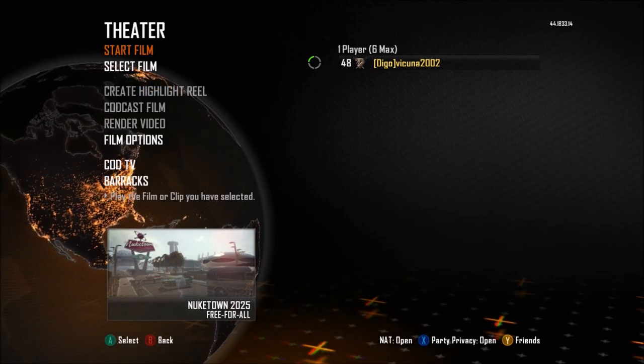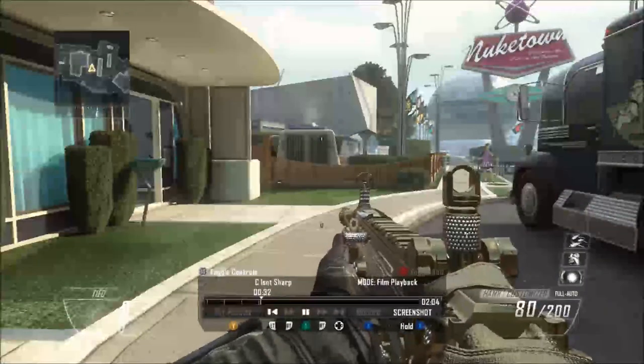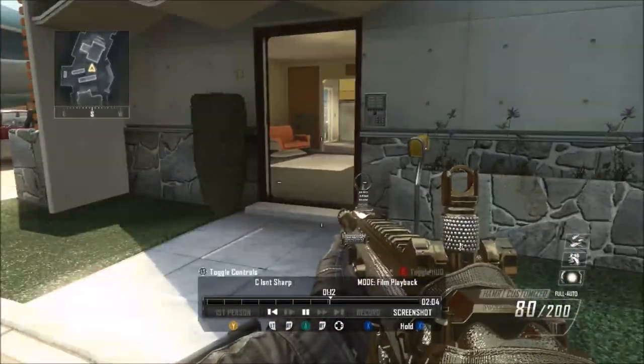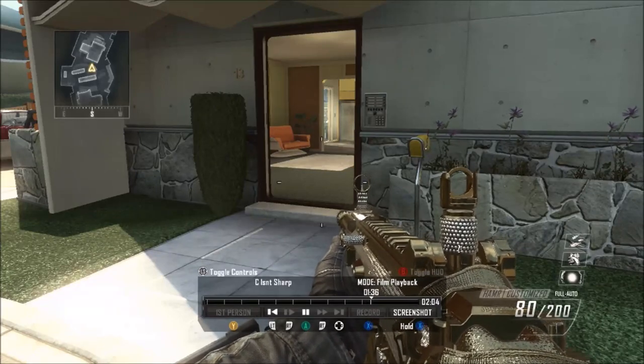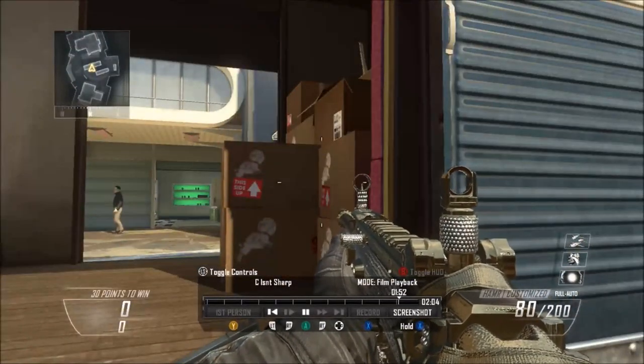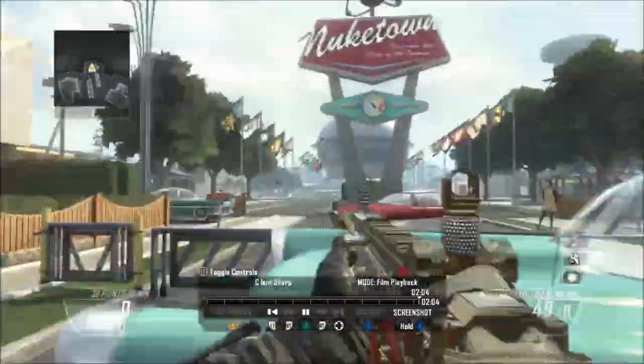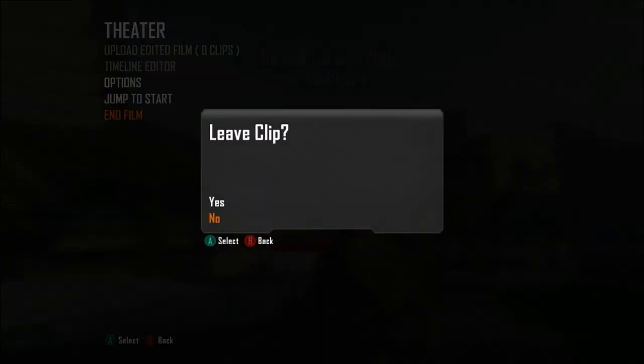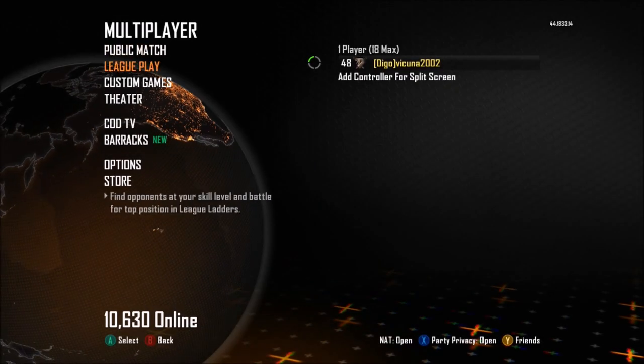Once Jiggy Part Two loads up, go ahead and start the film. It's the exact same thing as Part One — just sit there and watch the entire clip until it does actually freeze. Once it freezes, you will have the mod menu inside your game, which you can use in public games and custom games. As you can see here, the clip froze — hit Start and go ahead and end the film, and at that point you will have the mod menu.